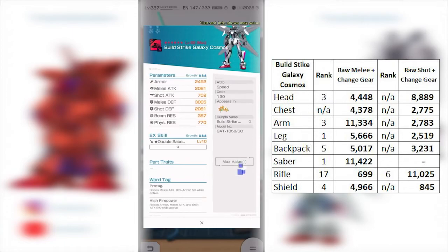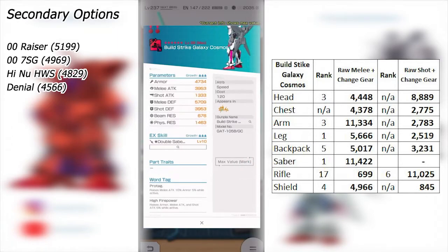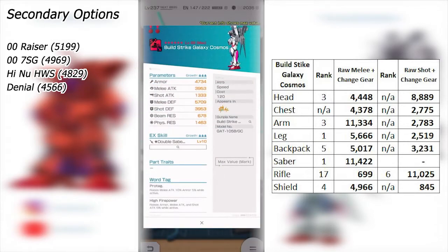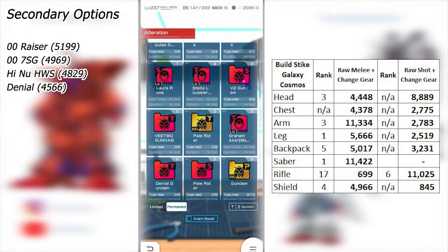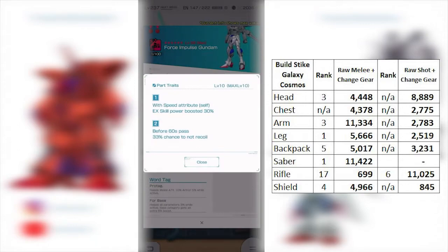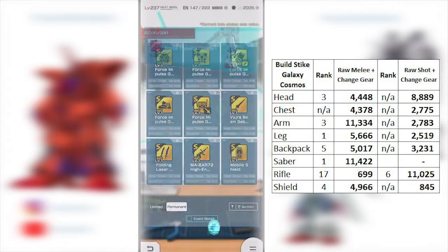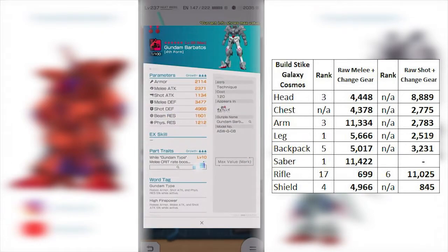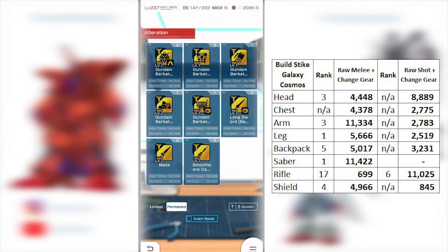For the leg, you are currently ranked number one in melee coming in at 5,666, but there's a caveat — the EX skill is a double saber rush, which is a pretty generic EX skill moveset, so nothing too spectacular there. You can safely sub-slide this to any leg. Personally, I'd sub-slide it to Force Simsalabim, which has a good Protag tag combo. I'd look at Barbados as well — it does have High Firepower — but the part traits aren't ideal so we'd skip that one. Force Simsalabim is probably the best option to maintain a 30.5% sub-slide bonus.